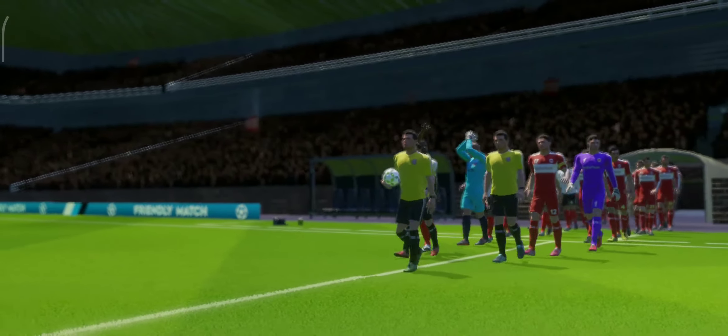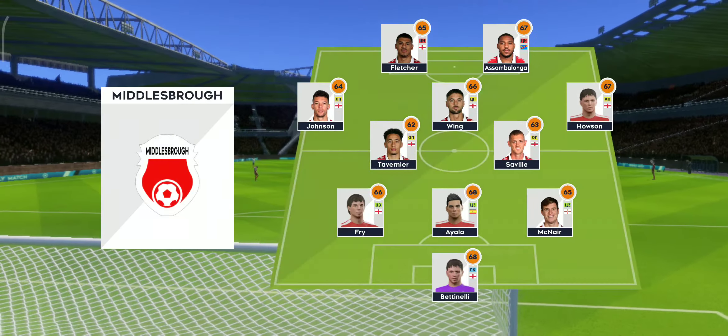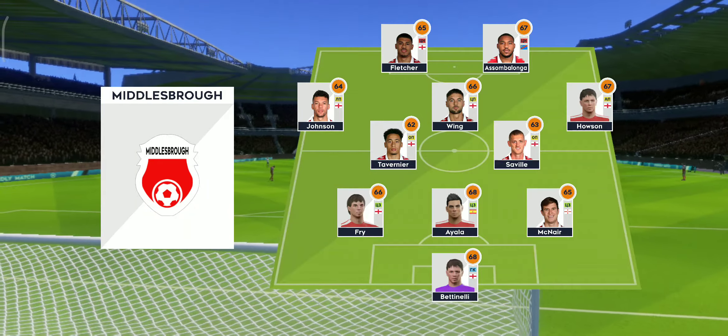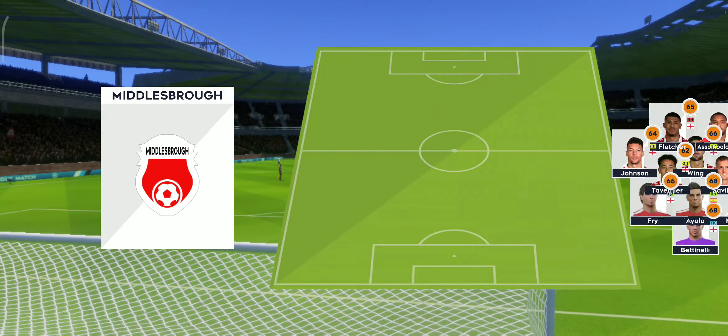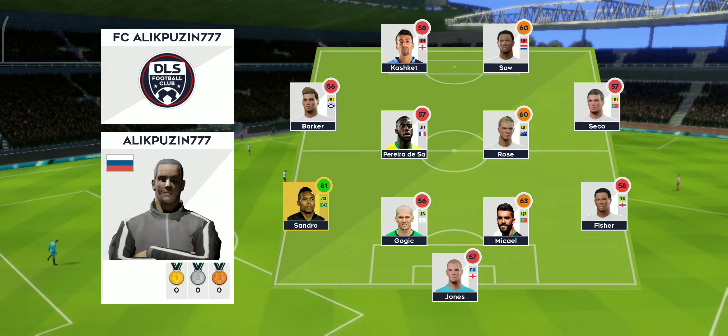Nothing to play for in this exhibition game. These 90 minutes will help get the team in shape. Well, I've just been handed the team sheets. Let's see how they'll line up. It looks like they're hoping to flood the midfield with this 3-5-2 formation. And this is the selection for the away side.